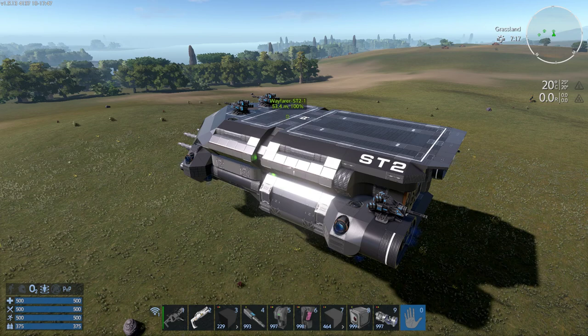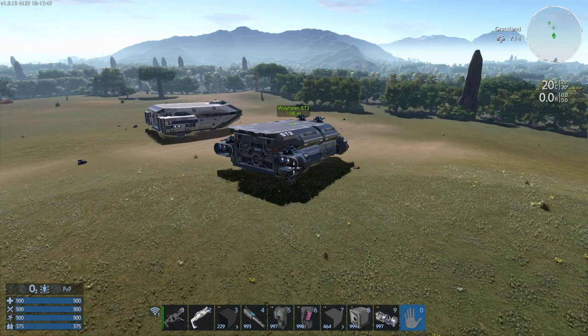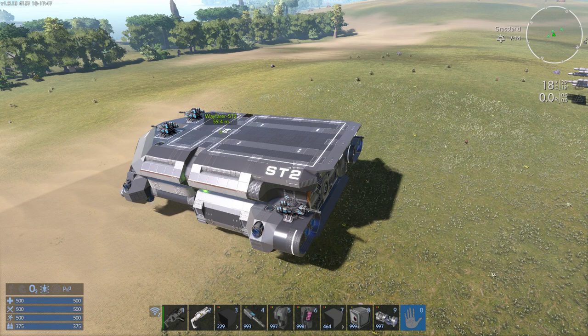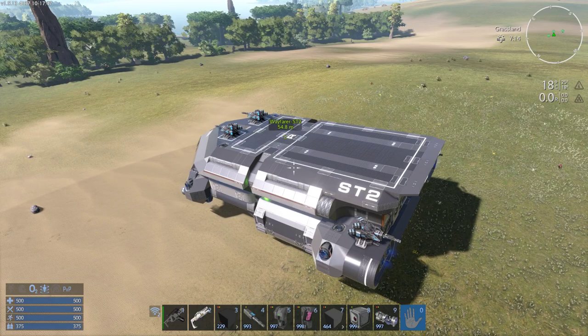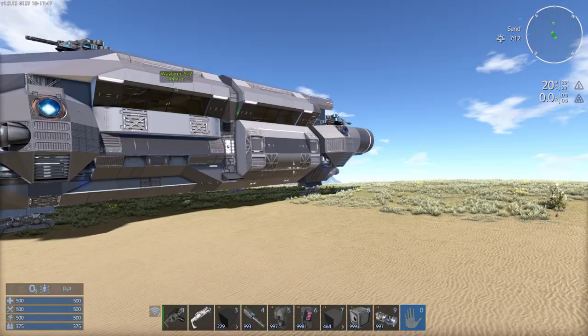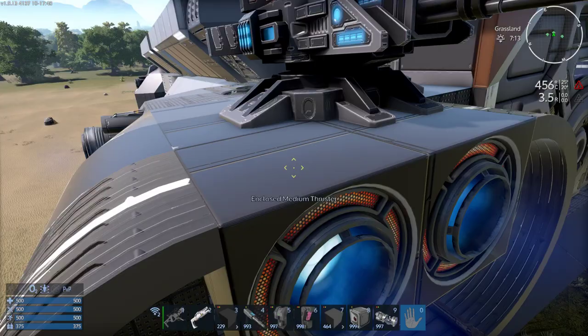I'll probably start on that tomorrow. I just wanted to go over this ship and get any feedback. How do you feel about the release specifications? Should it have those other parts in it? Is there anything I'm missing? It does have Wi-Fi and a place for the pentaxi tank — the two things I tend to forget. But this time I actually thought about it, so I'm happy about that.